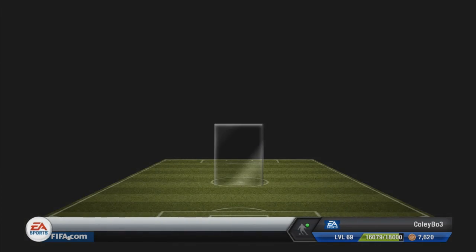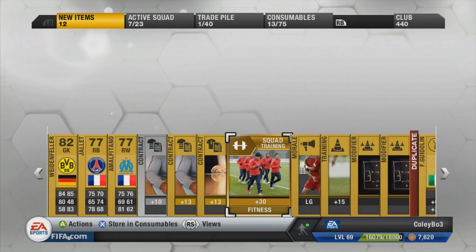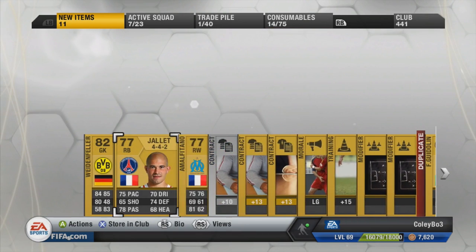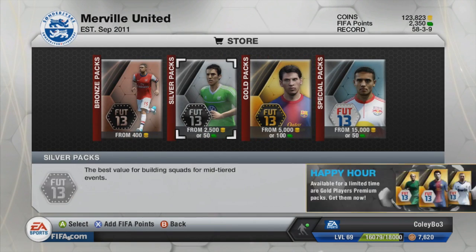I know there are a couple of gold player packs out due to the fact that it is happy hour at the moment — between 6 to 7, maybe 6 to 8, depends on what EA decide. We got a squad fitness in that pack, nothing all that great. I know 352 does sell for about 200 to 300 coins, but couldn't be bothered keeping it.